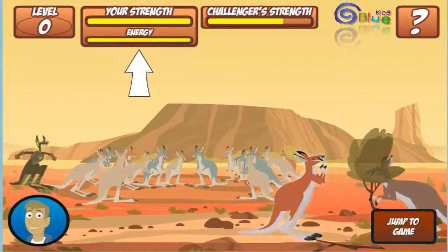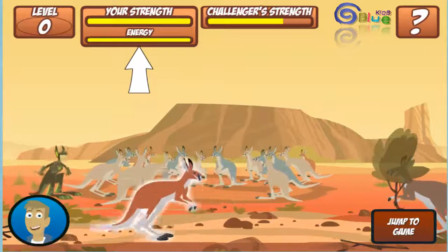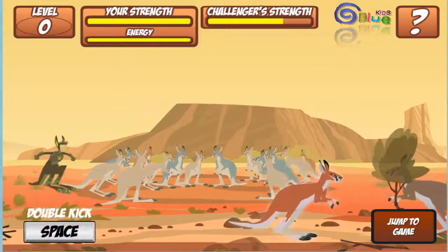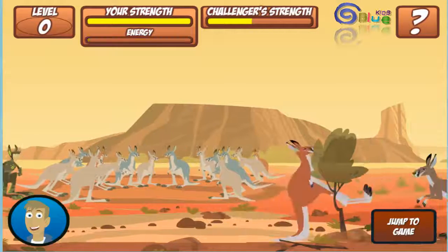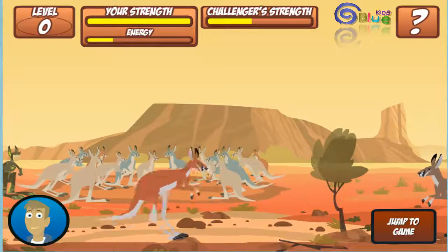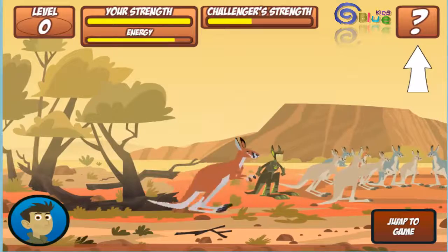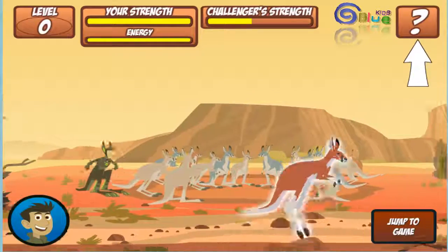This is your energy bar — it goes down when you do moves and goes up when you rest. When it's full you can do a super powerful double kick. Your energy bar is full; you can do a double kangaroo kick! That's how the roos do it. Now go ahead and be the kickboxing kangaroo. If you need help, just click on the question mark in the corner for more information and we'll freeze the game.